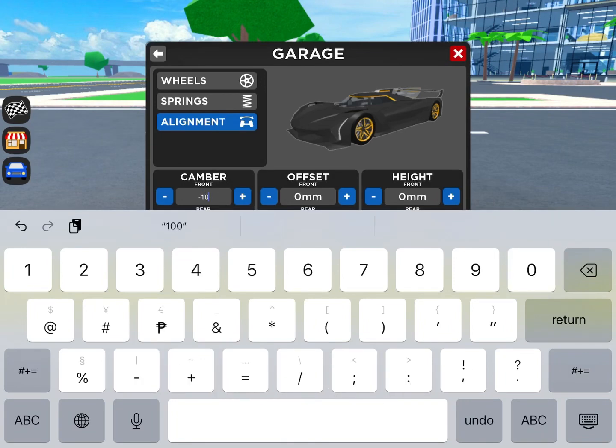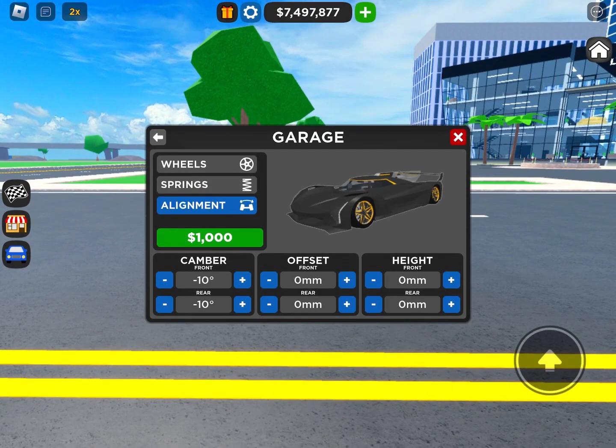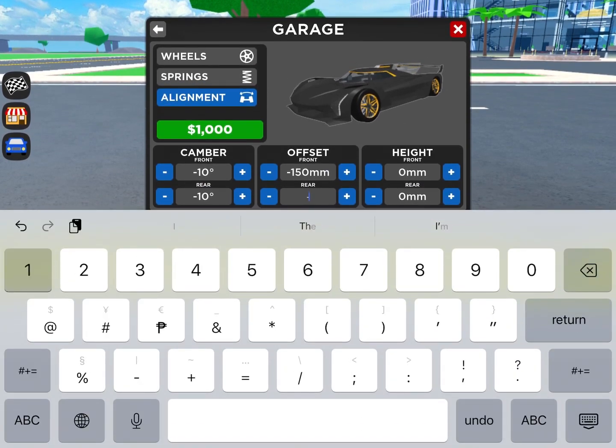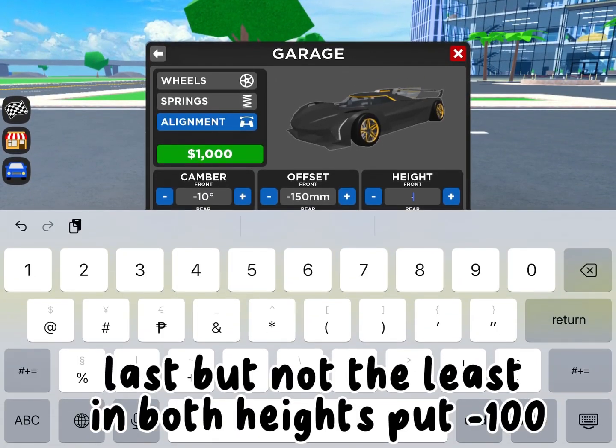In both cambers, put minus 10. Next, in both offsets, put minus 150. Last but not the least, in both heights put minus 100.